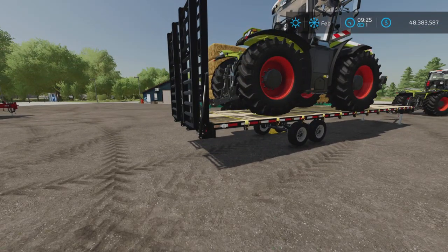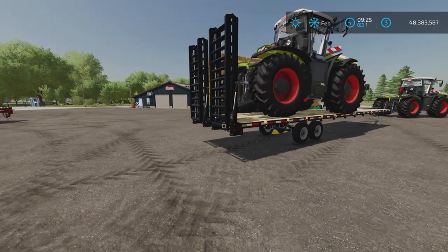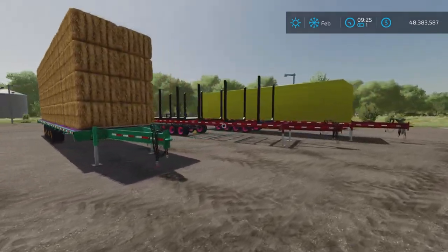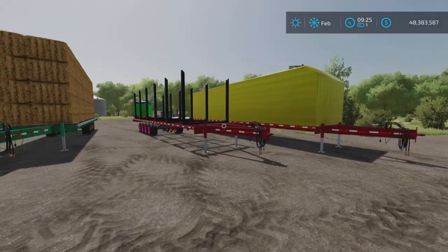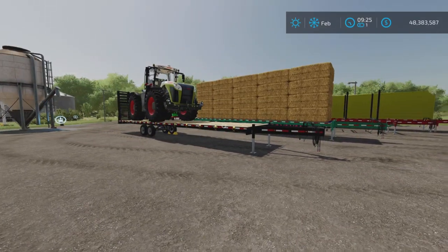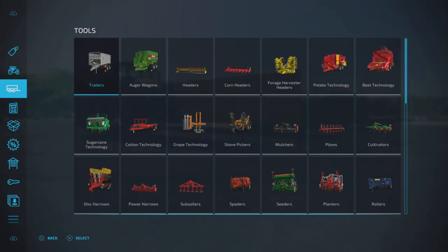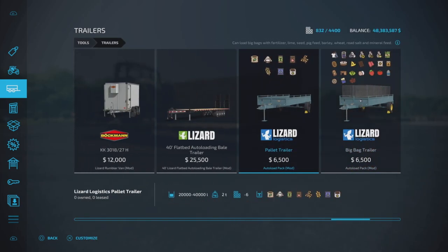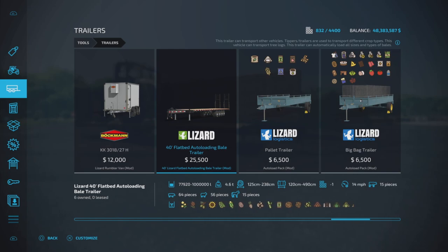This is 12.05 megabytes to download, 10 slots on console. We have numerous configurations and options for these trailers. I have one of each configuration set up here, and we'll go through them one at a time. But first, we'll find it in the store under Tools and Trailers, almost all the way to the back. There is only one of these and it will do everything. The price is $25,500, which is quite reasonable for what you get. Capacity is 77,920 up to a million liters.